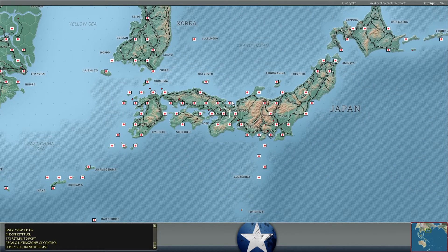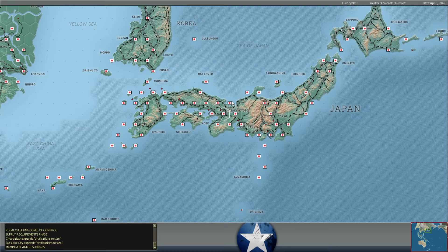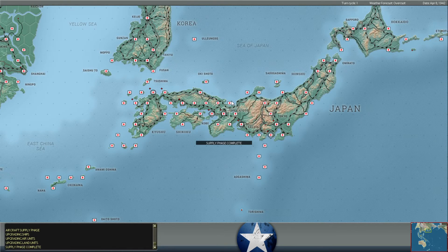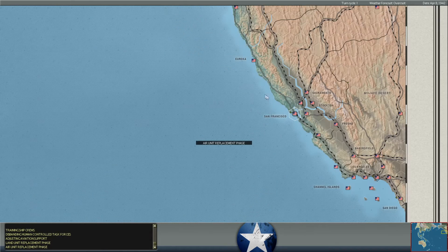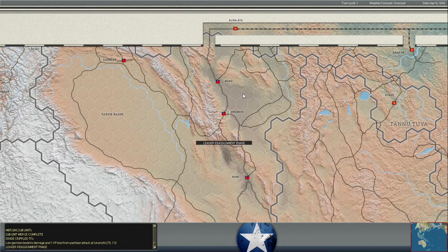And that's probably it for this turn. We're going to have to jump in to take a look at some of the details. Calculating spoilage, aircraft repair, supply, upgrading ships — all of this stuff. Looks like our destroyer in Cape Town was repaired, so she's out of the docks and is now ready to sail again. Some VPs being lost for un-garrisoned units, but that's whatever. We're evacuating northern China.